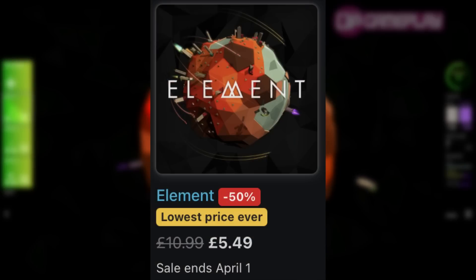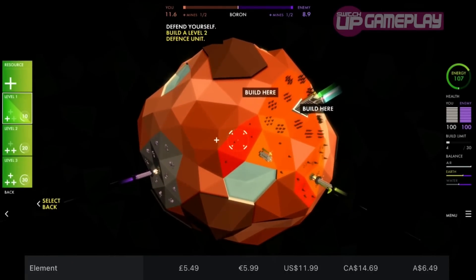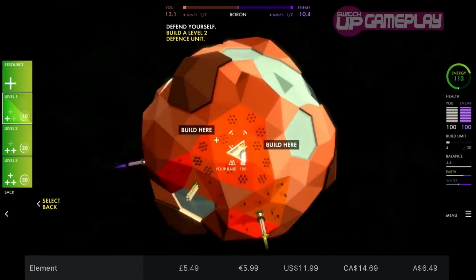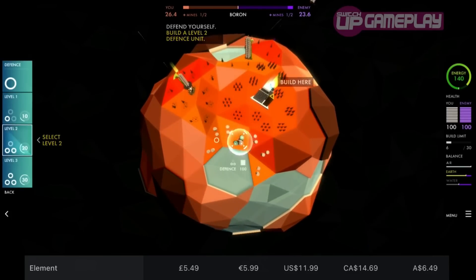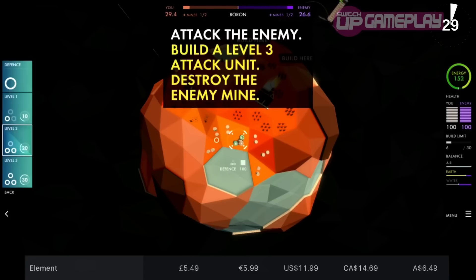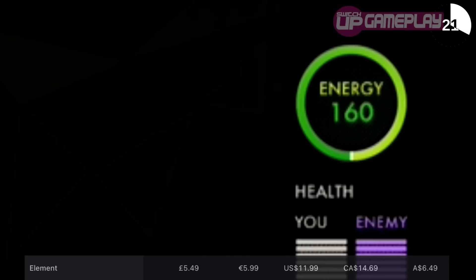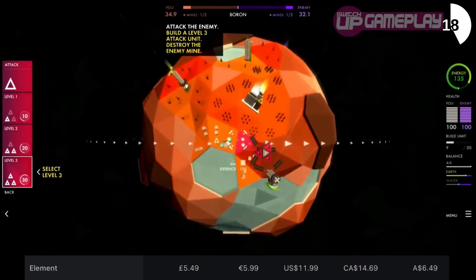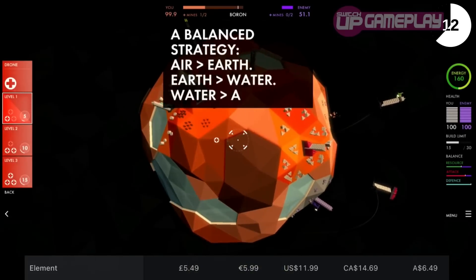I'm going to go out on a limb and say that this next one is potentially a hidden gem. It's called Element, and Glenn reviewed it on the channel. It's a real-time strategy space game that has a really distinctive and unique style, but actually plays out quite quickly. The premise is that you're escaping a decaying solar system, and you have to visit each planet, mine enough Element, and defeat the enemy to progress onto the next. You can build attack and defensive units and try to maintain synergies with the planets. It's only about £5.50, and that sale goes on until April the 1st. It's also a tiny download at 152 megs — developer Flightless has a little bit of a gem with this one.